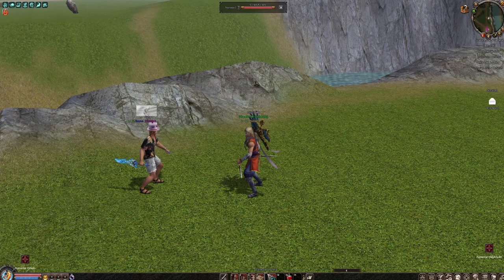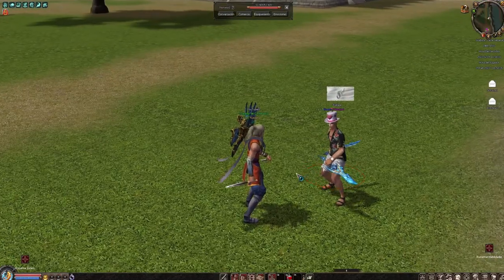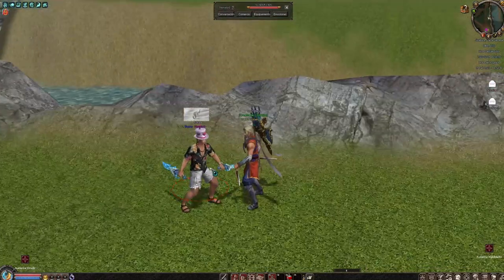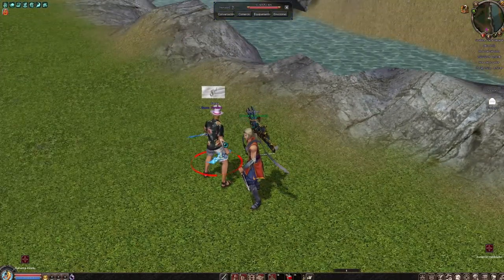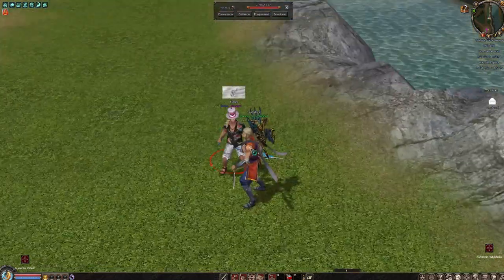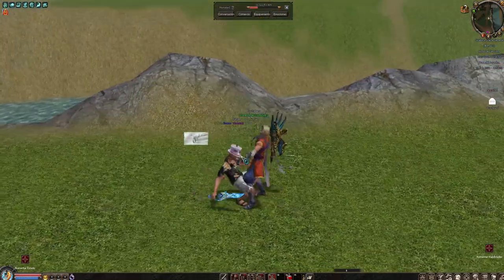El combo número tres, vamos a aumentarle otro ataque más. Si te salió, genio total, mi compañero el ninja. Ahora lo que hay que hacer son cuatro ataques — este viene a ser casi el último. Vamos a hacer así: tac, tac, tac, seguimos pegando, tac, y le pegamos ahí. Perfecto, muy bien.